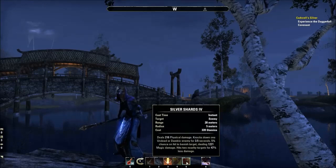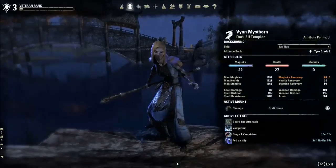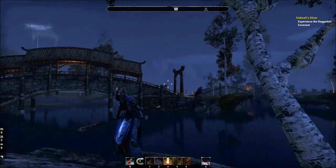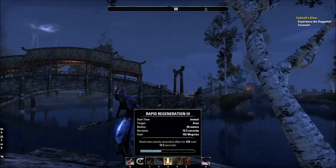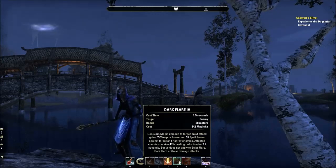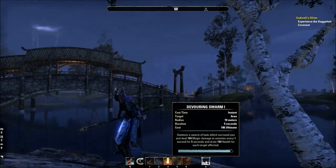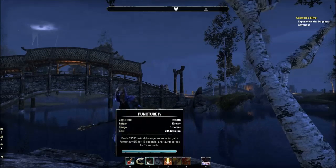We've shown that weapon damage affects weapon abilities but does not affect non-weapon abilities. To show that spell damage affects those, I have an amulet which grants me 7 additional spell damage. I can equip it to go from 80 spell damage to 87. Our puncture remains the same, and elemental ring and regeneration stay the same. But dark flare, a spell from our class line, went up from 456 to 474. Silver shards from the fighter's guild went up from 216 to 227. And the ultimate from the vampire line went up from 177 to 184.